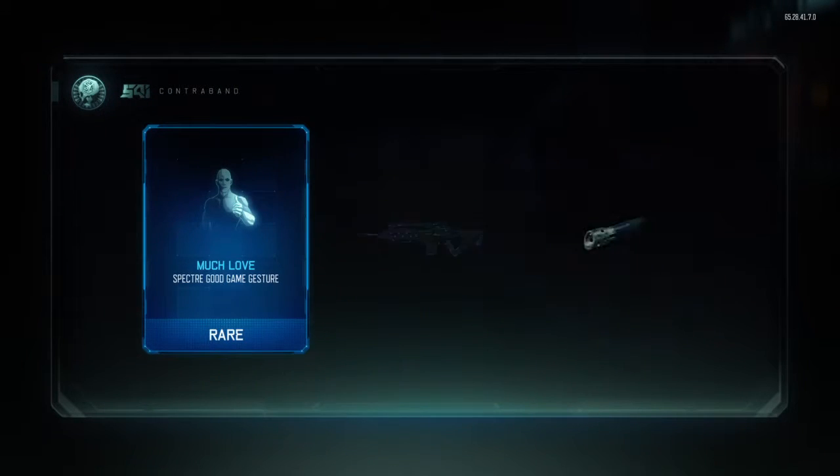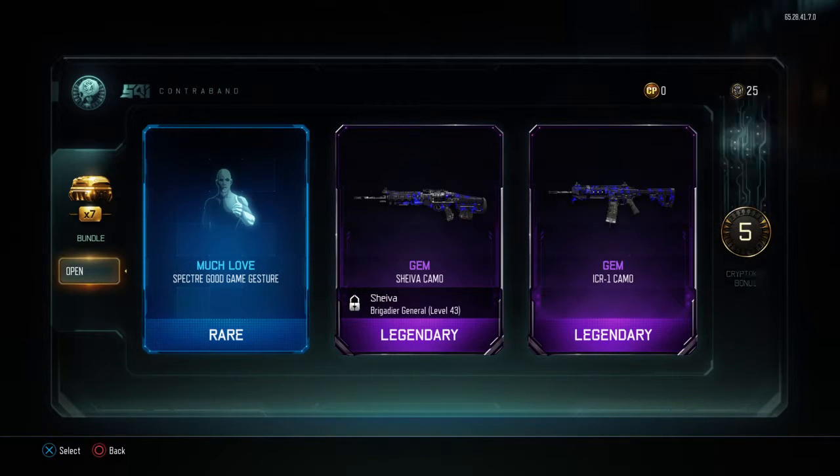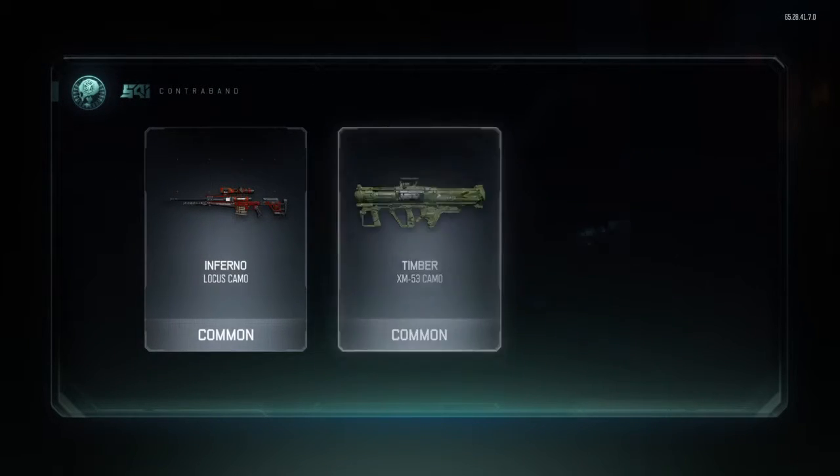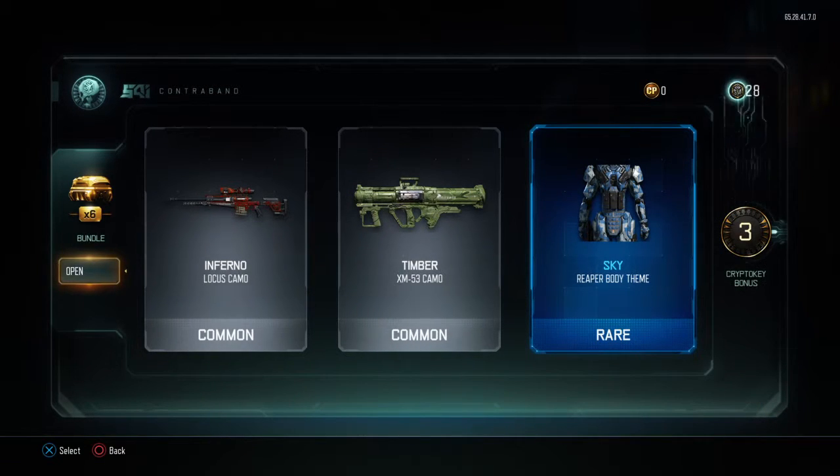Much love Specter, Good Game gesture, two Gems, a Gem Shiva camo, and a Gem ICR camo. That worked out nicely - I just got two Gems in a row and I really like Gem, it looks almost like Dark Matter. Inferno Locust camo, Timber XM53 camo, and Sky Reaper body theme - that is a nice one.